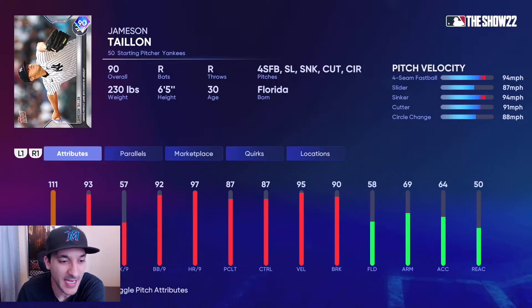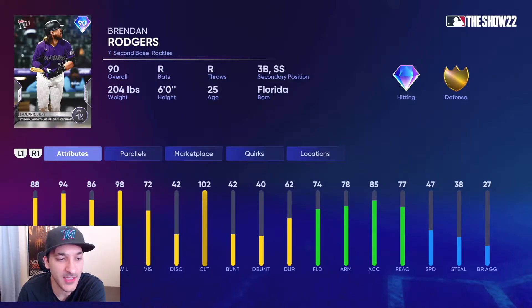Next we have James Centaya: 93 H/9, 57 K/9, 92 walk per nine, with a 94 fastball, 87 slider, 94 sinker, 91 cutter, and an 88 circle change. The H/9 is solid, K/9 is pretty low, but the pitch repertoire is pretty good so he could be effective.